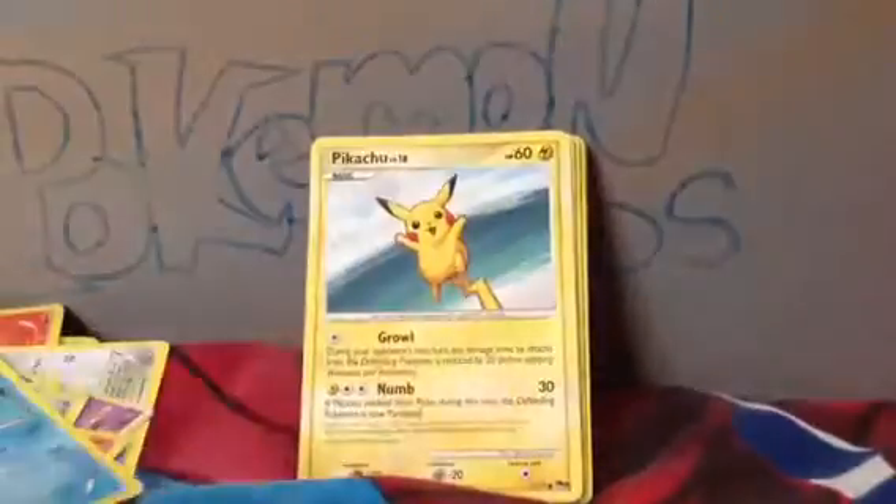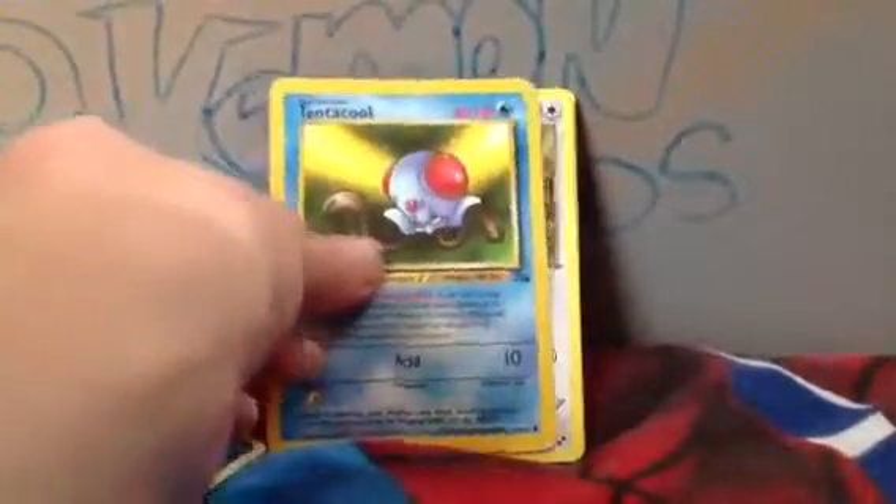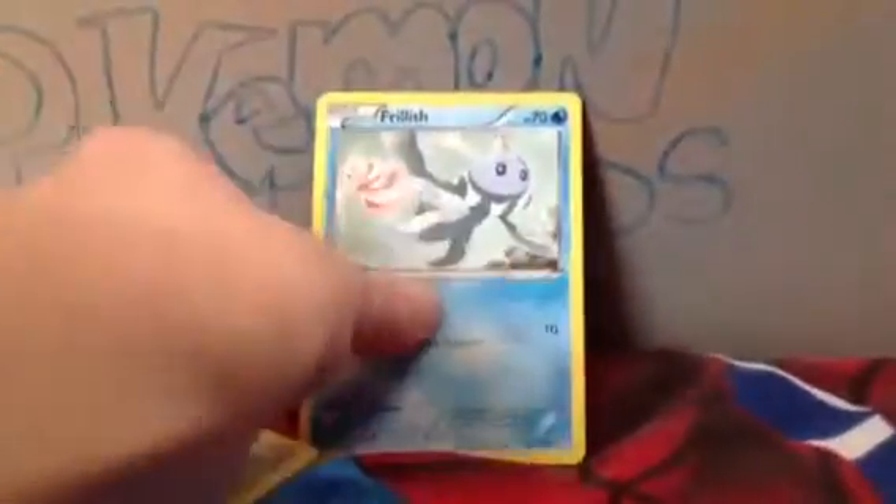Pansear. Drowzee. Foongus. Tangela. Voltorb. Tepig. Reuniclus. Tentacool. Cubchoo. Audino. Frillish. Minccino. Petilil. And that's all.